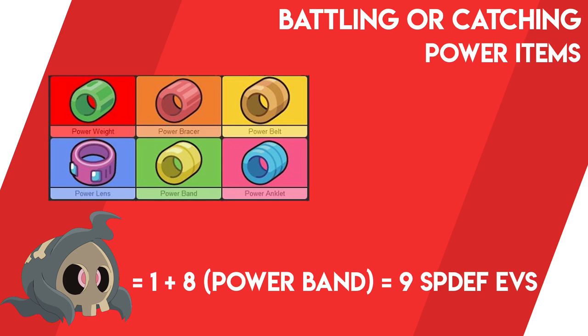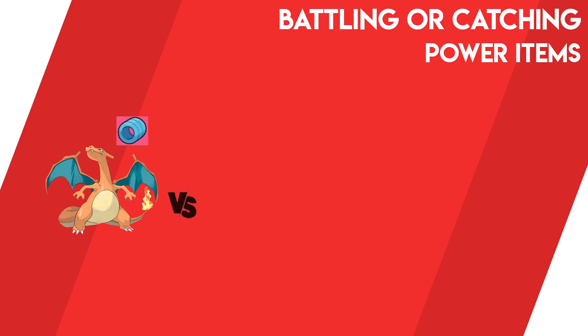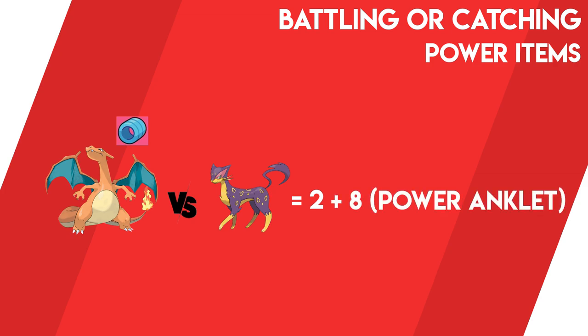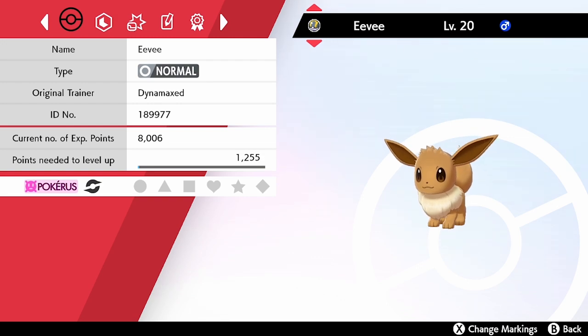When you attach a Power Item to your Pokémon and it gains EVs in the related stat, it will receive an additional 8 EVs. So if you have a Charizard holding the Power Anklet and it battles a Lillipup — which gives 2 Speed EVs — the Power Anklet gives 8 additional EVs, meaning Charizard actually receives 10 Speed EVs per Lillipup defeated. That means defeating just 26 Lillipup would max out its Speed EVs to 252.